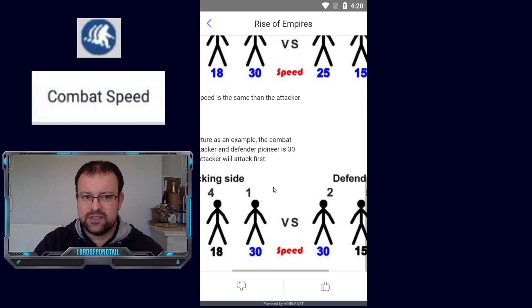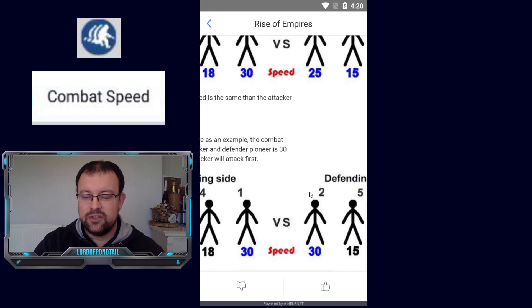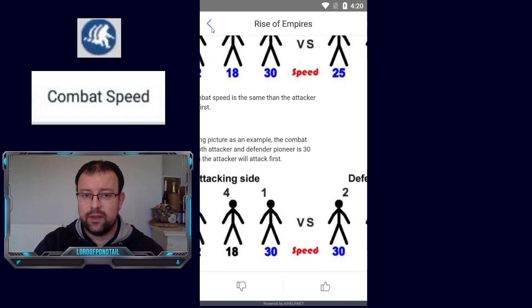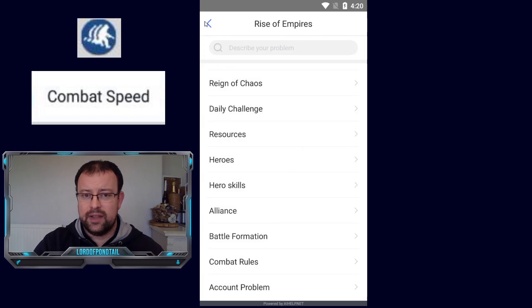So combat speed denotes the order in which squads attack. If two squads have the same combat speed, the game prioritises the attacker over the defender. So in that scenario, the attacker's squad with 30 goes first and the defender's squad with 30 goes second. That is what the combat rules denote in the instructions.